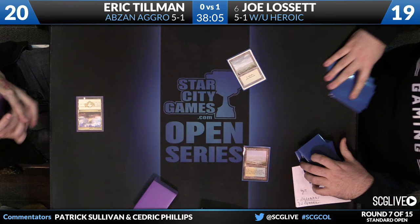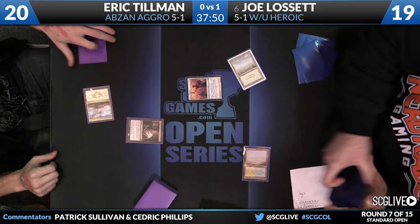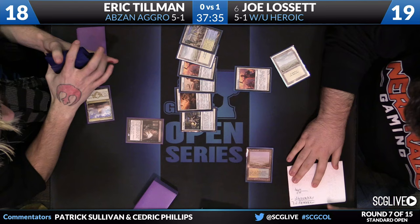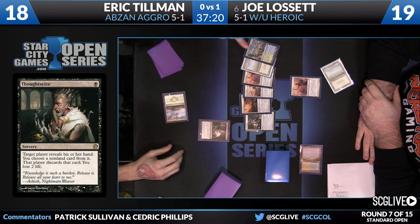Flooded Strand will search up a Plains. Favored Hoplite to start things off for Lissette. Tillman with Jund-Sap Citadel to get his game started. On the second turn, he's got a creature to deploy and perhaps a Thoughtseize — and it will be the discard spell, so we'll see Lissette's hand. Information is so valuable against White-Blue Heroic because how you sequence threats and removal spells depends so much on the specifics of their hand.